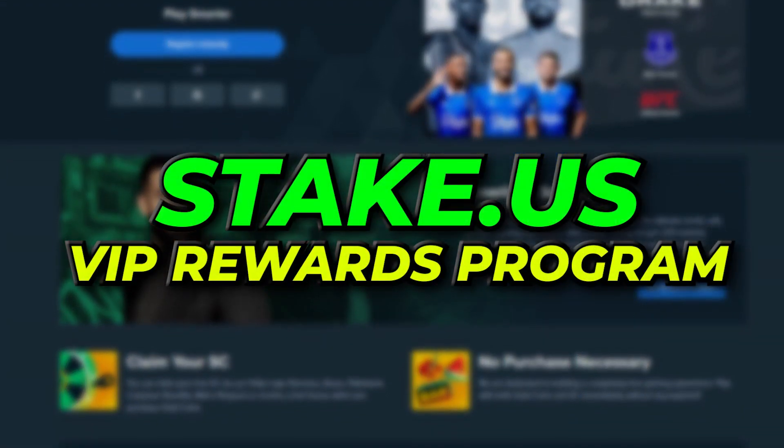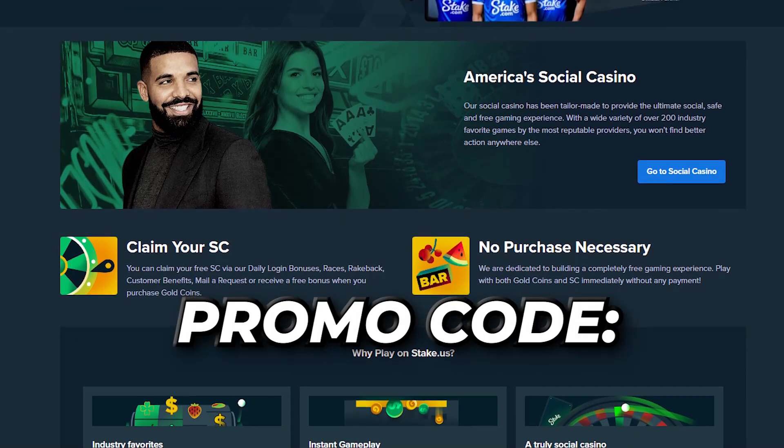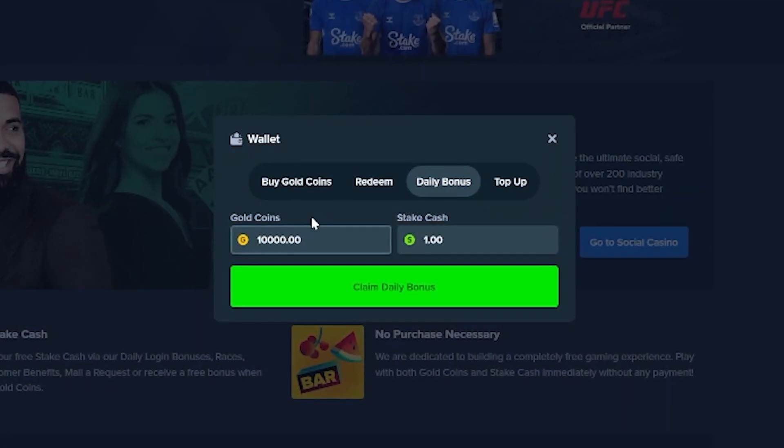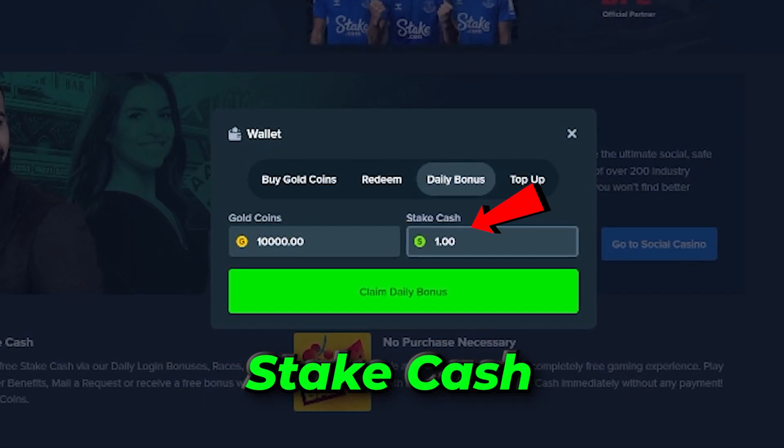Welcome to the Stake US VIP Rewards Program. We're delighted to offer you an absolute promo code, EXCLUSIVE2000. With this code, you'll enjoy an amazing daily bonus of 10,000 gold coins and a stake cash reward every single day.